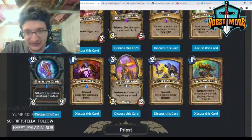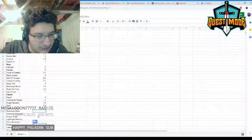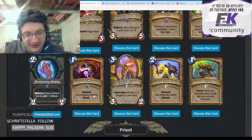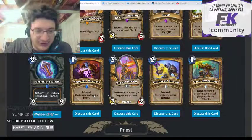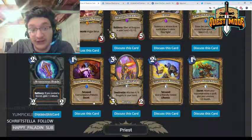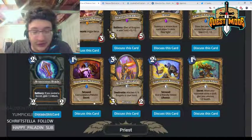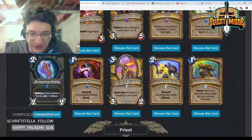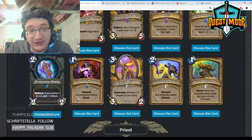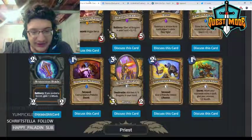There's a lot of secret Paladin support cards in this set. Desperate Measures — one mana, twin spell, cast a random Paladin secret. The problem is there are so many bad Paladin secrets in Wild — you don't want Repentance, Competitive Spirit, Sacred Trial, or Eye for an Eye. As a result I don't expect this to see much play in Wild. It might be good enough in Standard where secrets aren't nearly as bad.